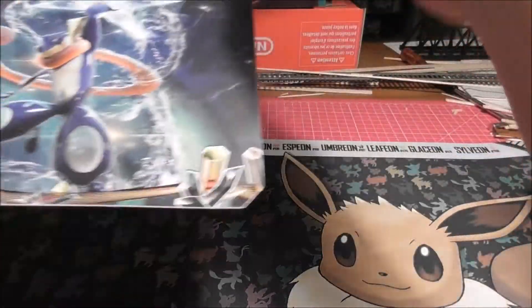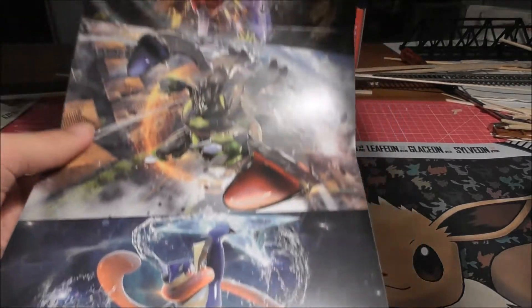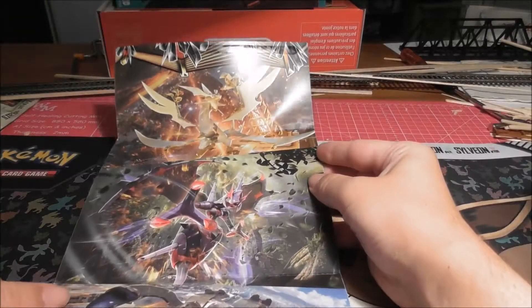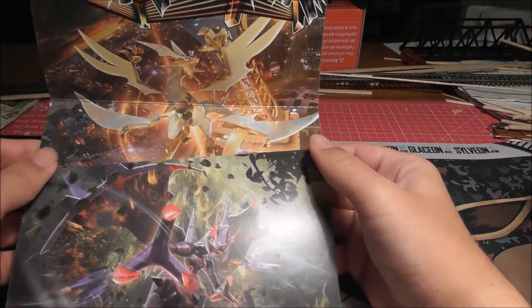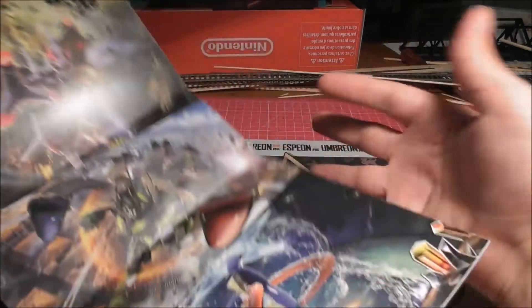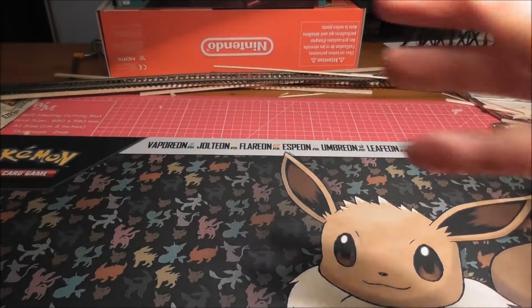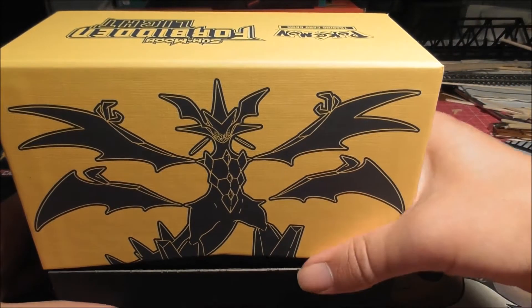Let's look at the artwork. First we've got Greninja, then we've got Zygarde, Naganadel, and then the last one is Alterna Crossman. Very cool. I'm going to try and put this back together again — that's all together now. Let's get our box back and all the contents.